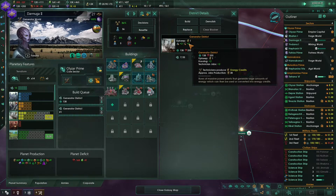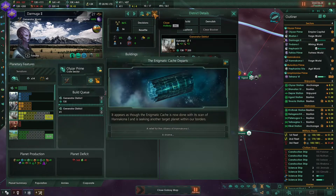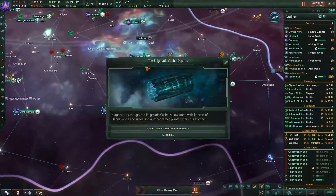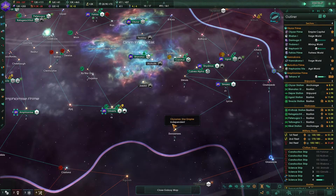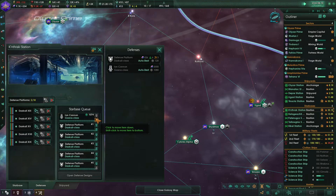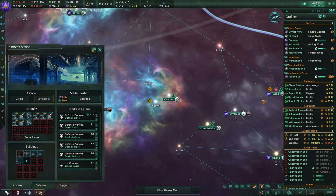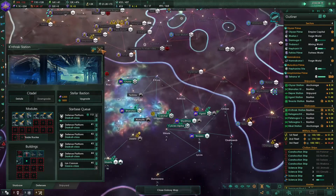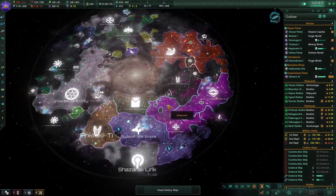Let's also build more generator districts over here. The enigmatic cache departs. I've added some additional platforms to the station. So yeah, I think we should be ready for the Great Khan or any mid-game crisis whatsoever.